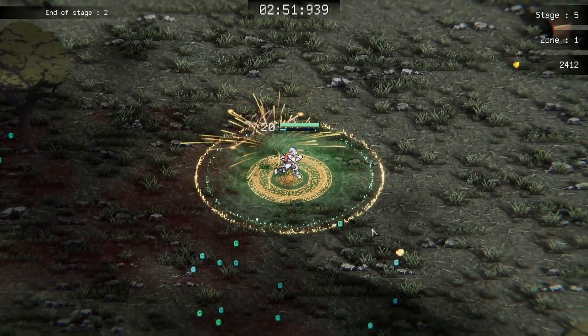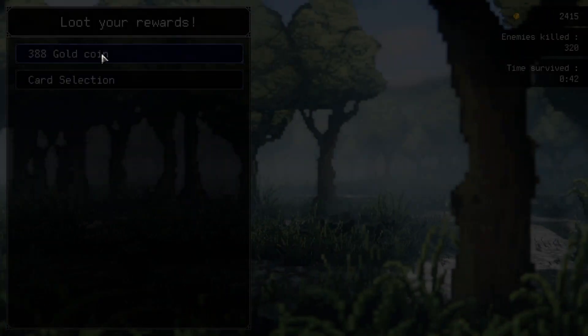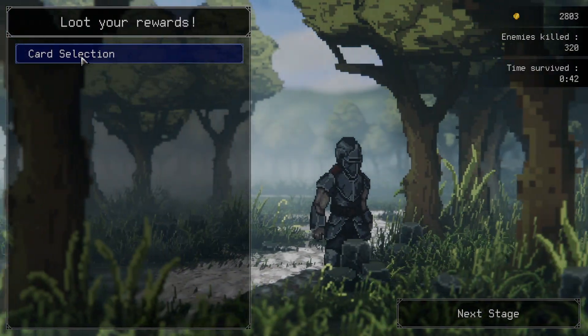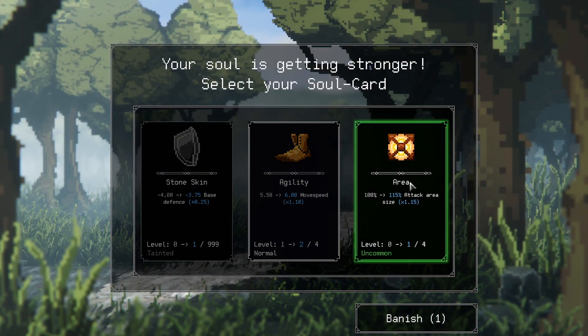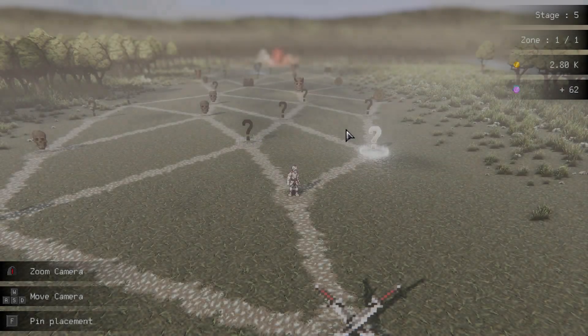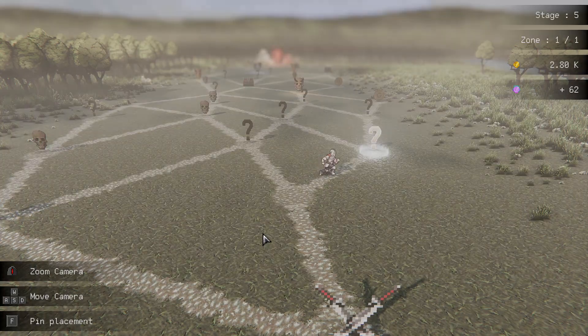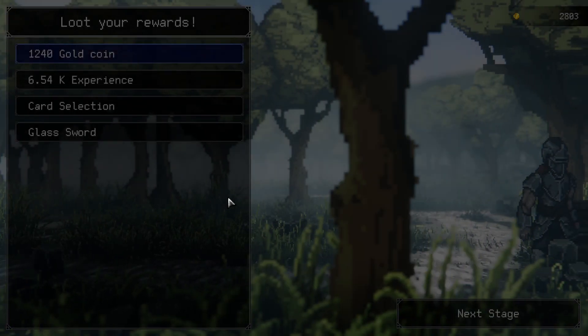That should be it for the stage. We are gonna grab all the XP we can, a bunch of extra gold, and we're gonna take extra area which will pair nicely with our auras. Sorry about that — just losing my mind.